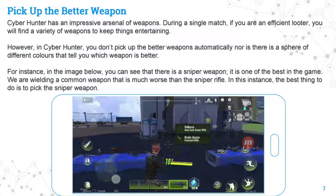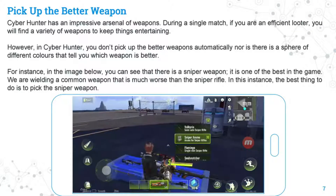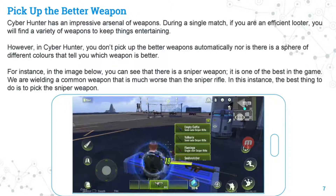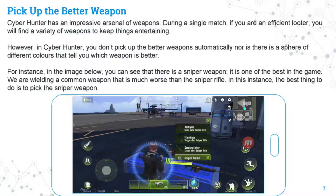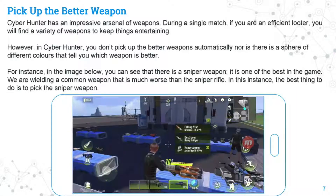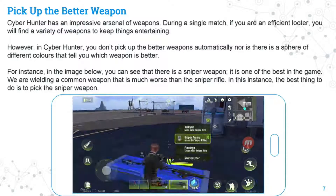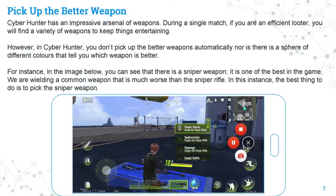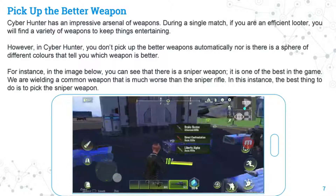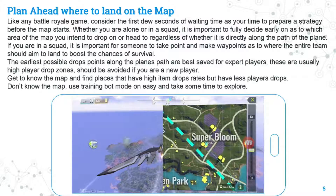Pick up the better weapon. Cyber Hunter has an impressive arsenal of weapons during a single match, and if you're an efficient looter you'll find a variety of weapons. However, in Cyber Hunter you don't pick up better weapons automatically, nor is there a color sphere system to indicate weapon quality — it's up to you to decide which ones are best by trying different varieties. For instance, a sniper rifle is one of the best weapons in the game, so if you're wielding a common weapon that is much worse, the best thing to do is swap it for the sniper rifle.